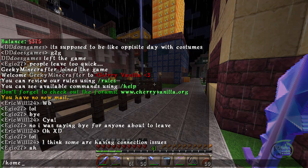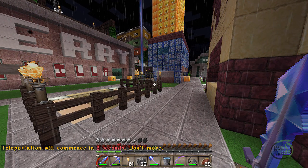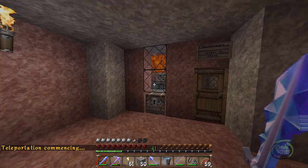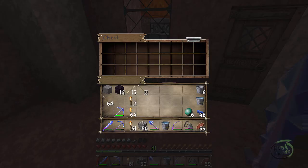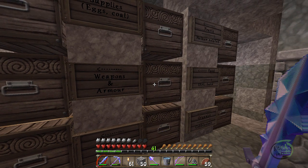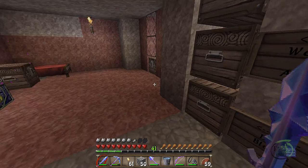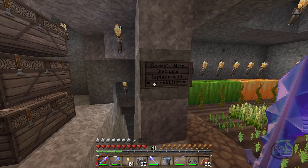I don't spend a lot of time here because it is a little laggy. You can have up to six home points set, which is what I've done - I set one here where my bedroom is. I did create an automated chicken cooker just like I did on the Geeky server. I just cleared this chest out - got about 28 stacks of cooked chicken. These are the ones I cooked as a result of it actually cooking while I'm down here working.